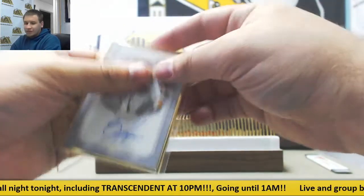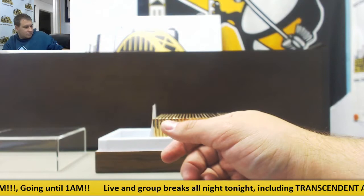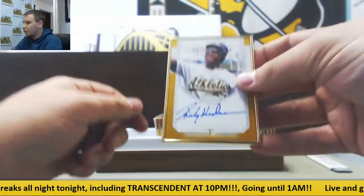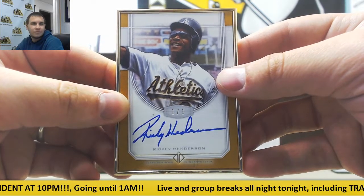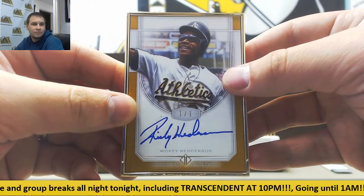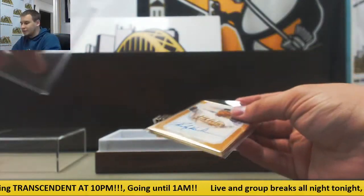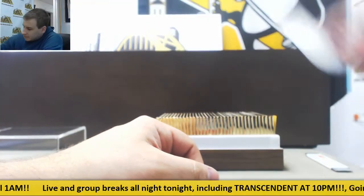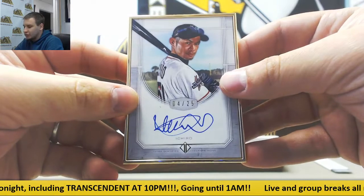At least for the three redemptions, they were announced later as bonuses, so they weren't part of the 50 that were promoted. Next up is another 101 — Rickey Henderson, Gold 101 autograph. Nice 101 right there — our second 101 already. Let's see if we can hit a third one. Next one up is 4 of 25, Ichiro base autograph.